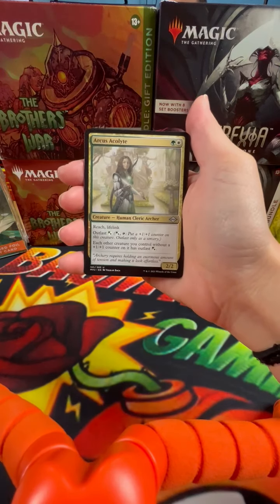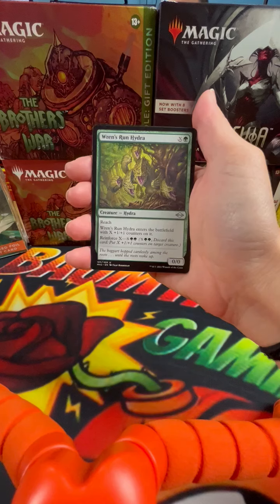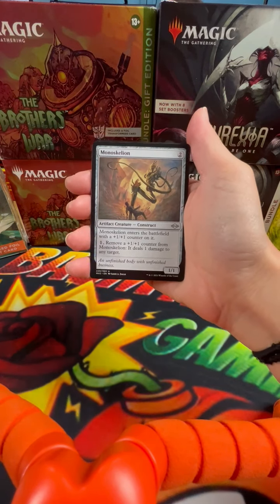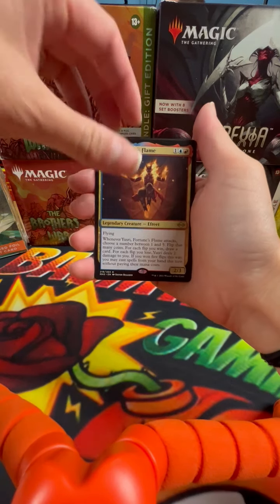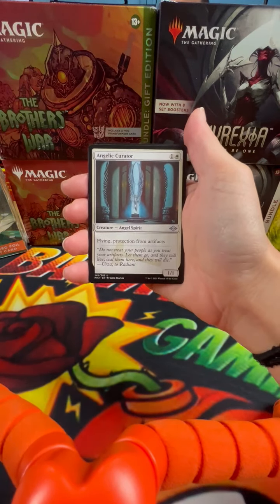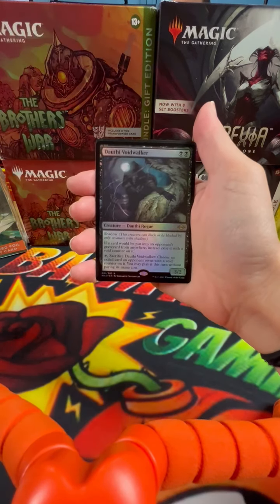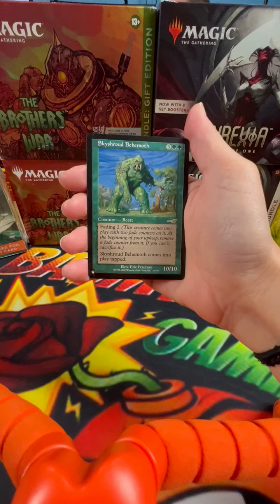Arcus Acolyte, Constable of the Realm, Rens Runhydra, Monoskelion, Ursi Fortune's Flame, Angelic Curator, Terminal Agony, Douthy Voidwalker, and Skyshrow Behemoth.